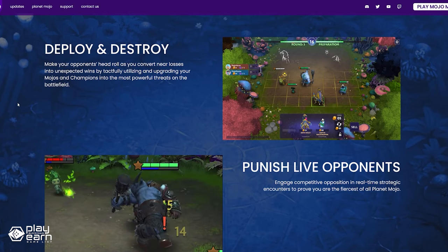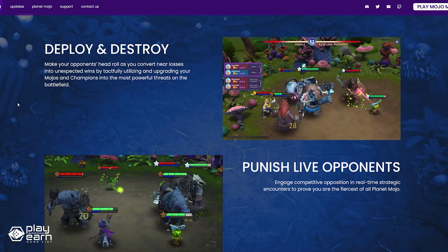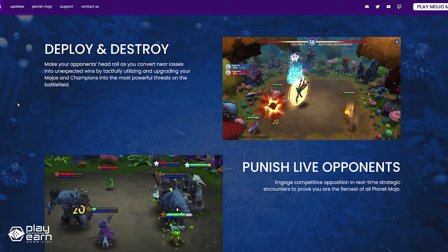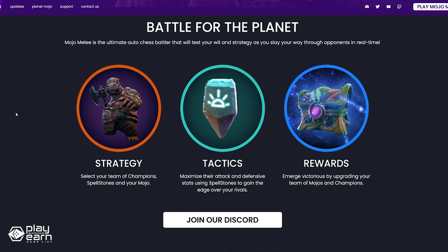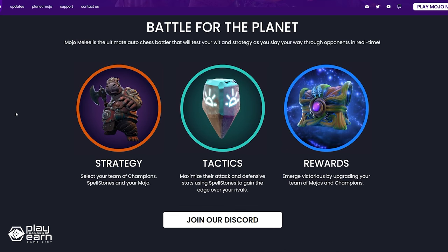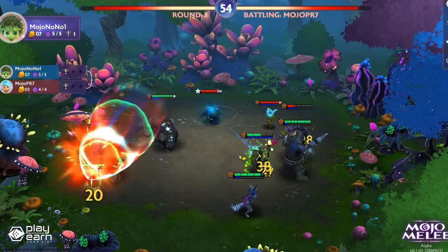You'll use your Mojo champions and spellstones strategically to outwit your enemies, maximizing your units' attack and defensive stats using spellstones to gain an edge. If you win, you have a chance at earning rewards and further upgrading your team. The higher your rank, the more potential for glory. You can collect free loot with the season battle pass, or get the premium battle pass for exclusive rewards. The game is playable now. For even more info, you can check their website and socials.